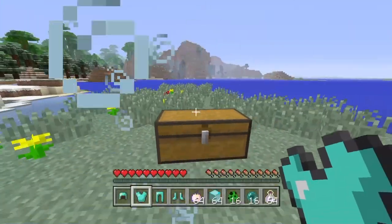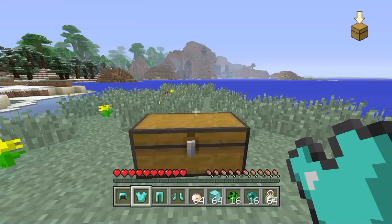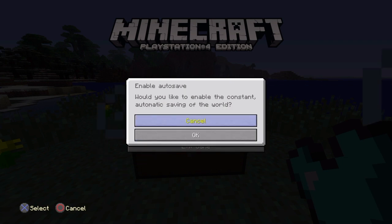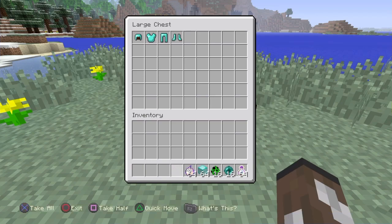So let's get started. I got some random items from creative. What you do is you disable autosave, back out, save the game, and then re-enable autosave. Then put your stuff in the chest.